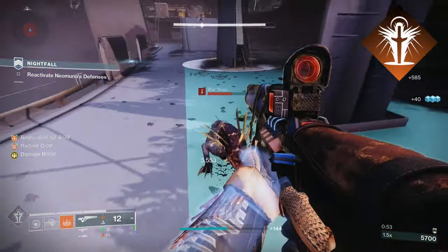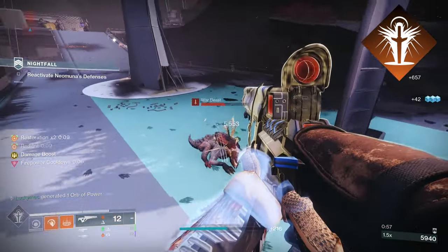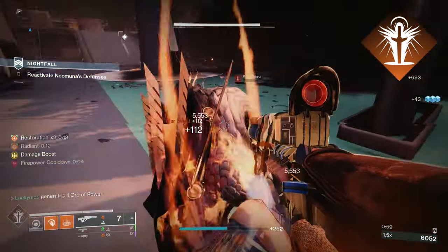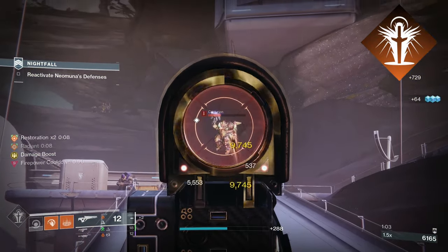First up for our super, we are taking Well of Radiance. This build excels in all forms of the game, both with a team and solo play. Having a well for damage phases and add-dense rooms does come in handy both solo and with a fireteam.